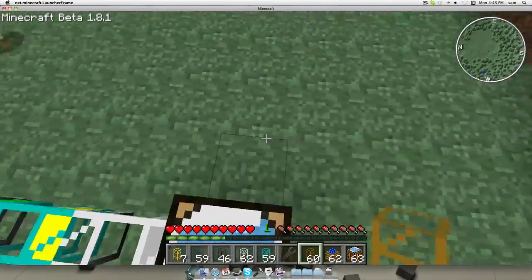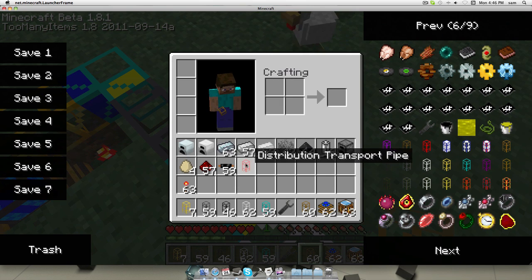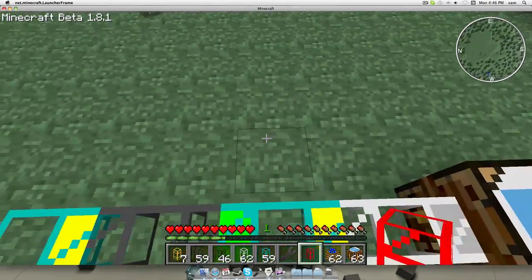Over here, we're going to want to have a distribution pipe. These come in the add-on for BuildCraft. They're simple things that let you distribute items equally.